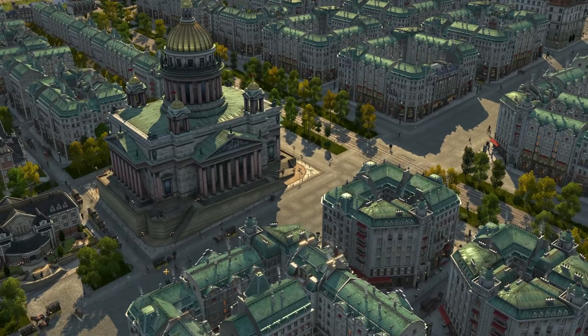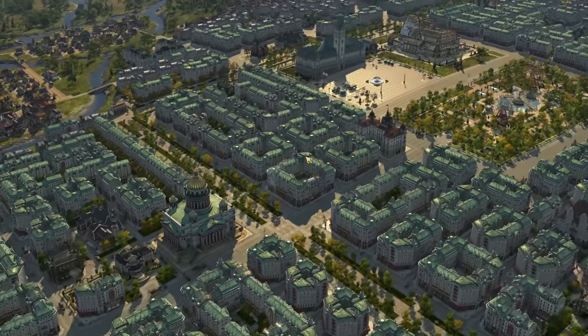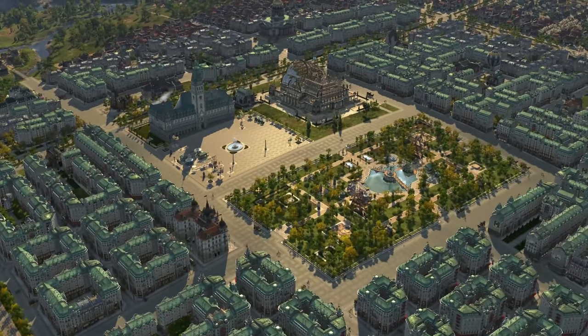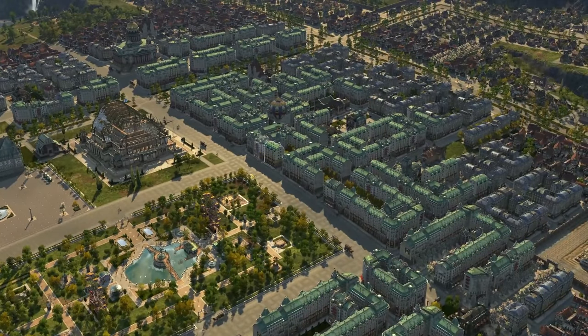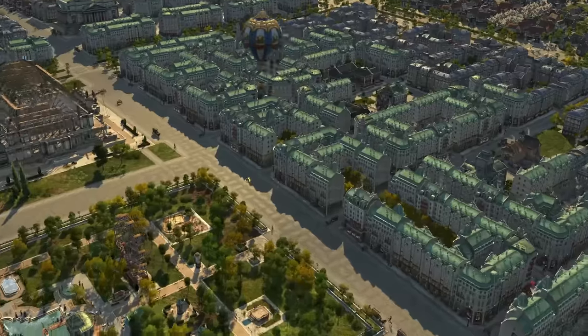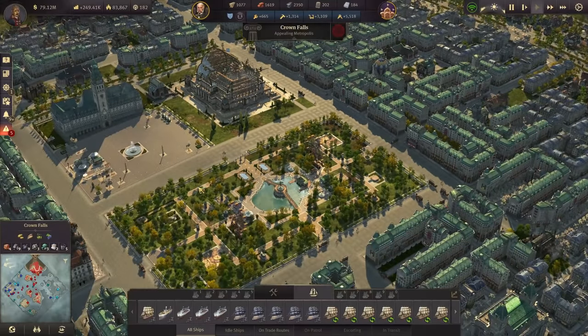Hello everyone and welcome back to Anno 1800. Looking at our beautiful city there with the bank right now, the town hall is standing, the world fair is on its way, and the little balloon is floating around. No airship yet, but we might be getting one here soon.